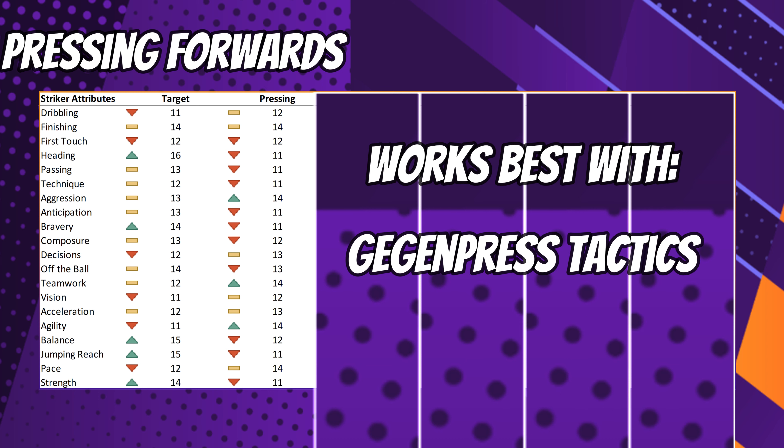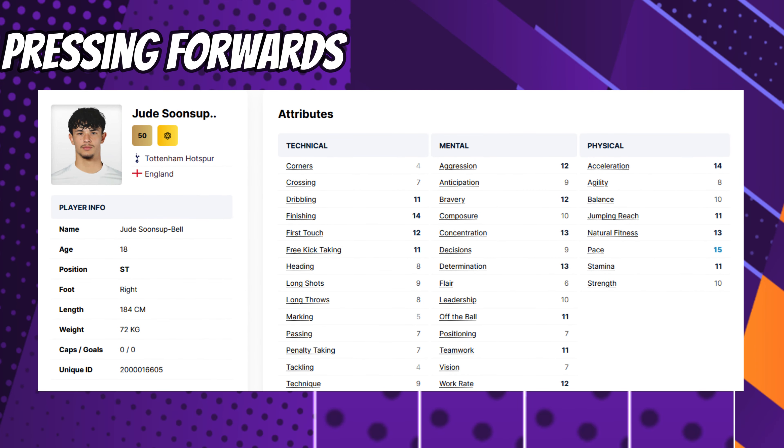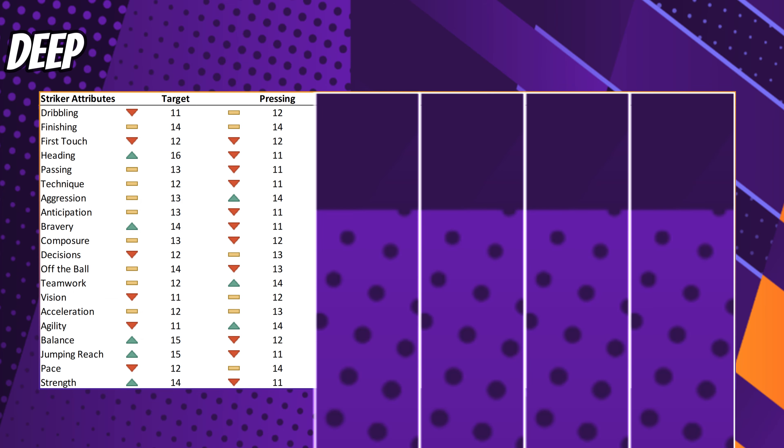It's less about heading, passing, and technique with pressing forwards. In terms of wonderkids to scout, if you're after a pressing forward, we'd point you in the direction of Jude Sunsop Bell. He won't be the cheapest to acquire on a permanent deal, but certainly one you might be able to pick up on loan. He's got the work rate, pace, and the makings of a great pressing forward, and he starts the game at Tottenham.